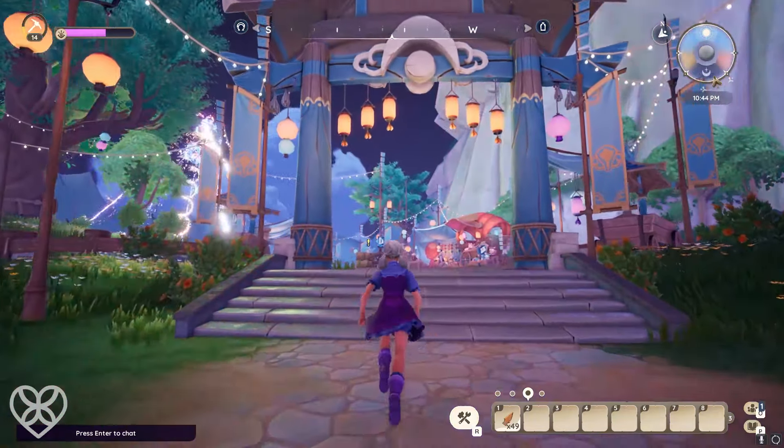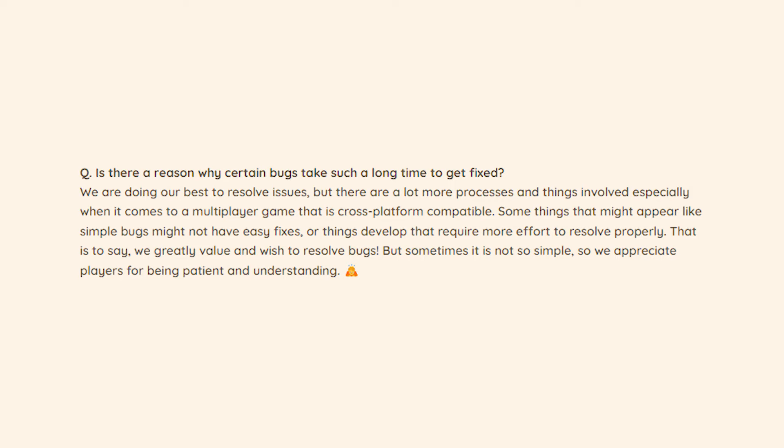The next question asks if there is a reason why certain bugs take such a long time to get fixed. The team shared that while they're doing their best to resolve issues, there are a lot more processes and things involved for a game that is multiplayer and cross-platform compatible. Something that might appear to be a simple fix on the outside might not be so simple, and emerging issues may require more effort to properly resolve for the long term. Overall, the team just wants to make it clear that they absolutely wish to resolve all bugs, but sometimes it's not so simple, so they very much appreciate players for being patient and understanding.